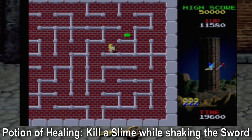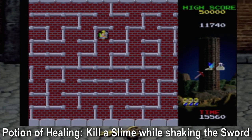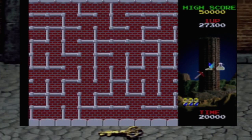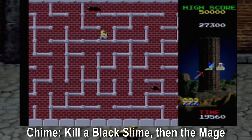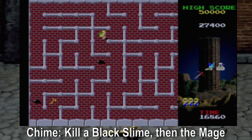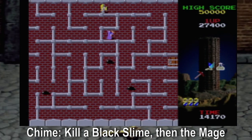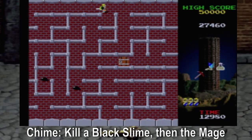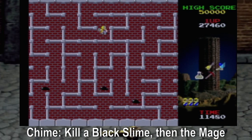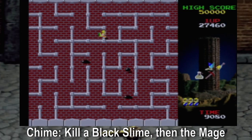Potion of Healing: kill a slime while shaking the sword. Not wholly necessary, but you do it like that. Easy — I gotta do that to kill a slime. Blue knights, let's go. Here's the chime: kill a black slime, then kill the mage. Kill one black slime — my notes specify one. Hopefully it's just kill black slimes before killing the mage, if I can get to the mage. Yeah, kill any number of black slimes before killing the mage. There's a key over here. There it is.